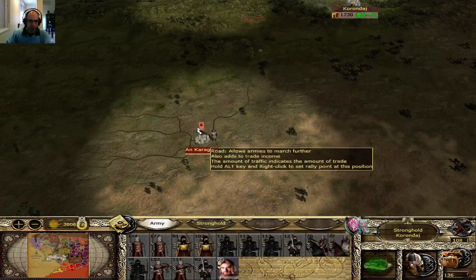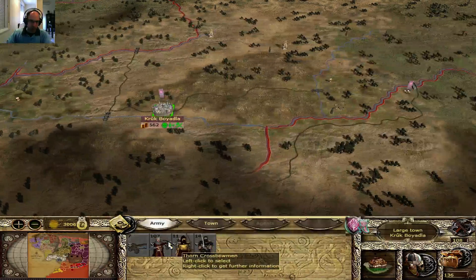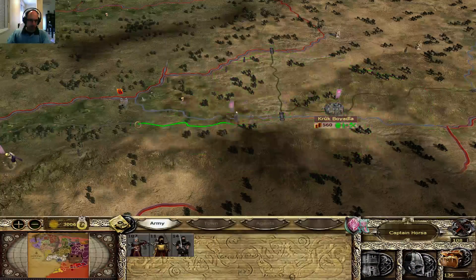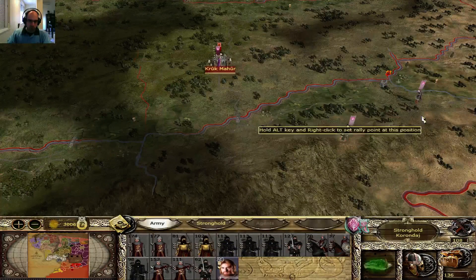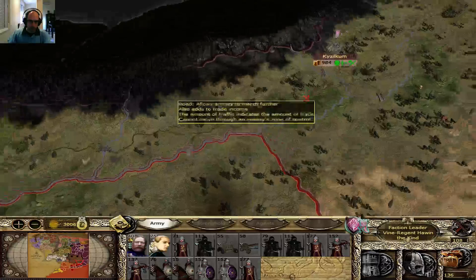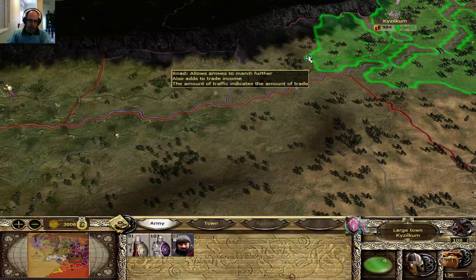I'll make sure that I send these troops over to Ankara. I actually have some troops that I can send over there. You can just leave that ballista there and send these guys over to Korondaj. Right here, everything's doing fine. I think I can send these guys over there.